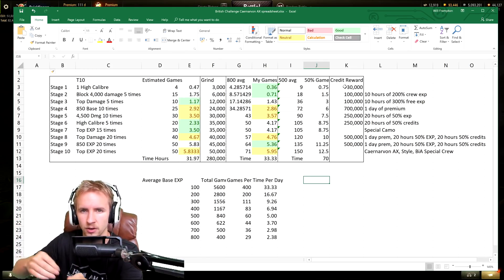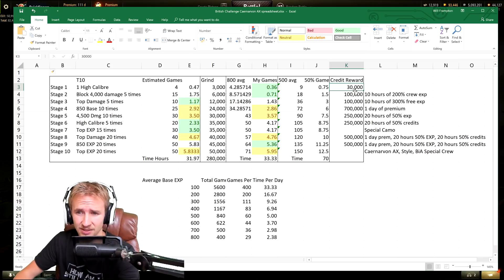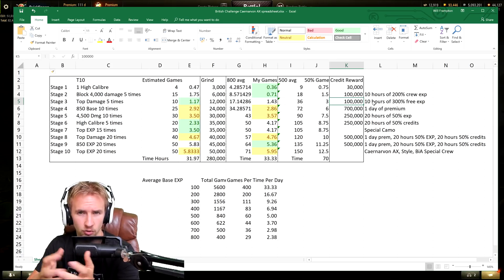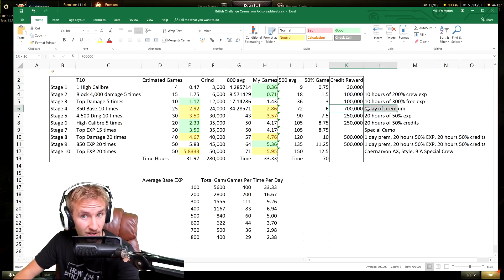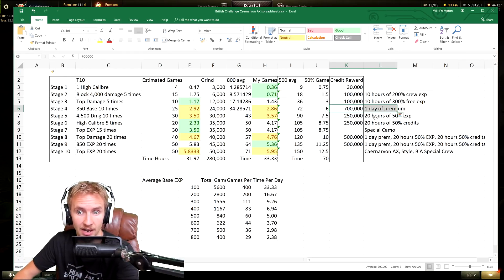I want to talk about the rewards — I've broken them all down and converted everything into a sale price of credits. Stage 1: 30,000 credits. Stage 2: 100,000 credits and 10 hours of 200% crew boost. Stage 3: 100,000 credits and 10 hours of 300% free experience. Those free experience boosters are fantastic during 3x or 5x experience events because they stack, giving a lot of free experience without using gold. Stage 4: 700,000 credits and a day of premium.